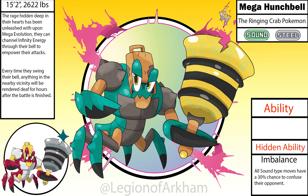Mega Hunchbell, the ringing crab Pokemon. The idea for this one was fairly simple — turn the bell shell on the back into a club to smack their opponents into the upper atmosphere. It leans more into the Hunchback of Notre Dame inspiration, with the massive humpback it has here. I made it more top heavy to really show off the gains this Pokemon got, while giving it some more visible legs. I gave it some random spikes later on since the design wasn't different enough, and I also added the Cowbell from Crabbell as a hat slash helmet to help tie the entire line together.